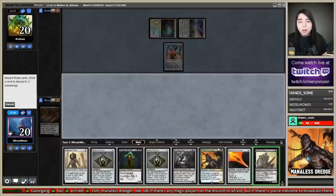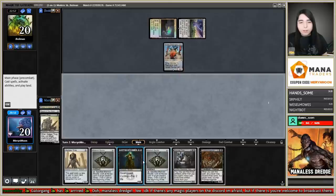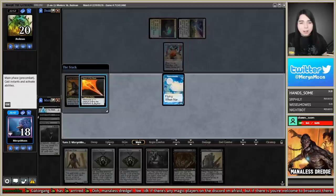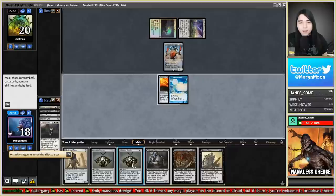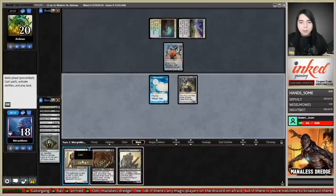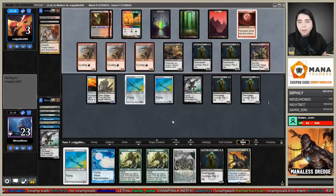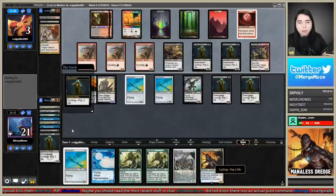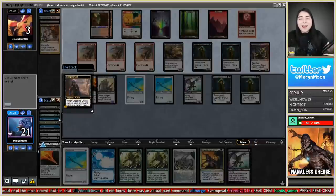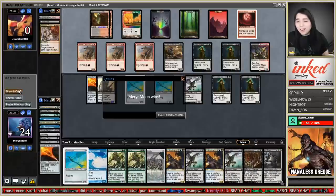Phantasmagorian discards Thug, Amalgam, and Sword of the Meek. Cycle and dredge Thug, get back Narcomoeba, a Sword, and Prize Amalgam. Swords are here. Play Mishra's Bauble, sacrifice to Salvage Titan, cast Hollow One, end step get back Prize Amalgam. On your end step I cycle Street Wraith and dredge Stinkweed Imp — Creeping Chill! We lucked into it! I can't believe we didn't even need to set it up and we still got it.